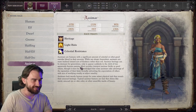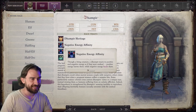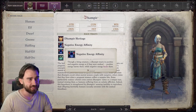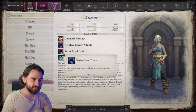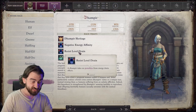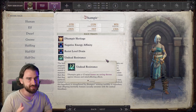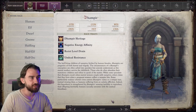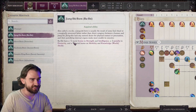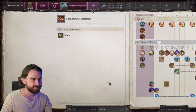For Race, you can go pretty much anything - it doesn't really matter that much. I think you'll have an easier time on Unfair difficulty if you go Dhampir, so that you have negative energy affinity, which means you don't take damage from negative energy. There are a lot of evil clerics channeling negative energy in the early game. You also get Resist Level Drain, which is very good when you transition to Act 2. Keep in mind though that if you go Dhampir, you need a character which can heal with negative energy, because you can't heal with normal healing spells.